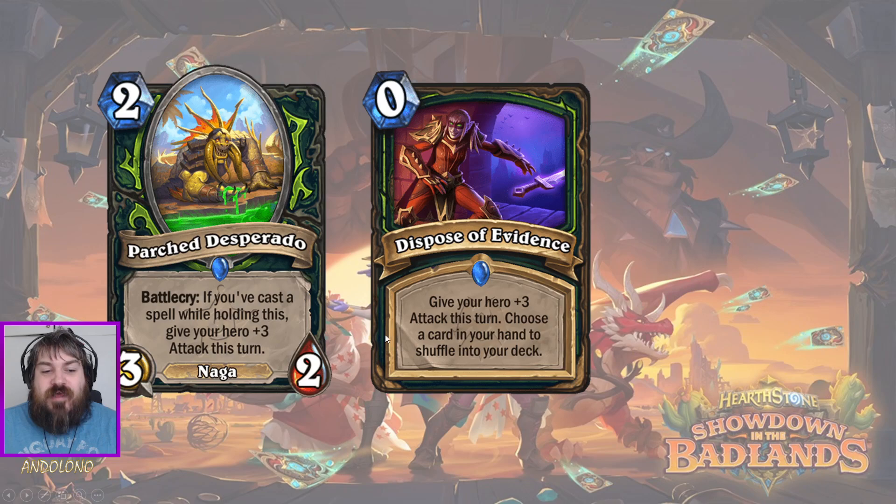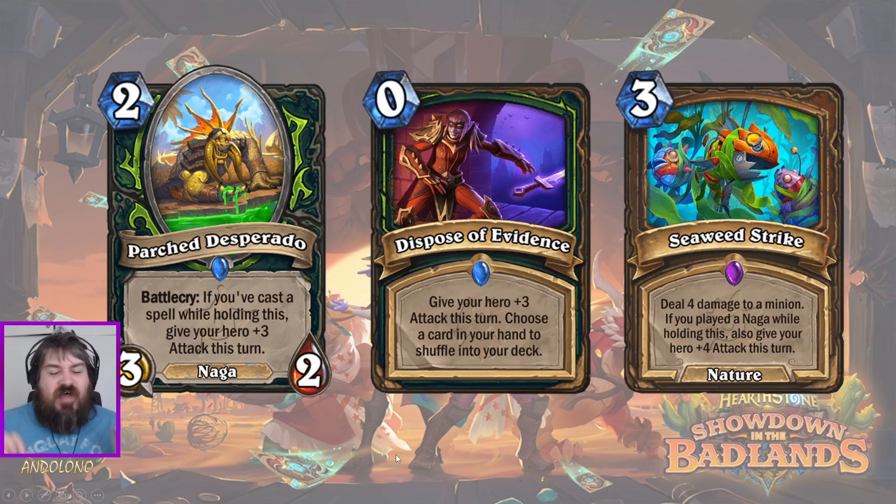It's aggressively statted at the very least - a 3/2 you have to deal with, otherwise it's going to kill you. It's kind of hard to evaluate. The closest comparison with Naga synergy was Seaweed Strike from Druid, which didn't really see play - but to be fair, Druid didn't get the biggest Naga support, whereas Demon Hunter has. If Seaweed Strike were in a Mage deck it probably would have seen play. Don't underestimate this card. I think it's pretty strong.